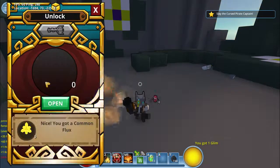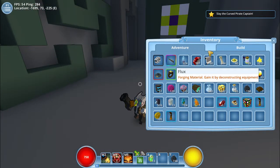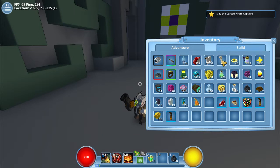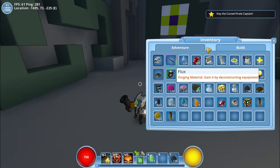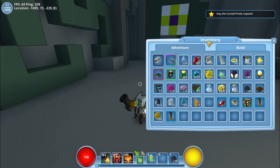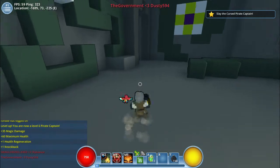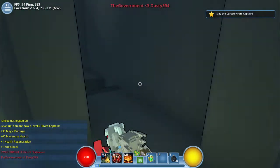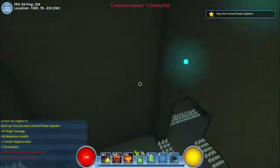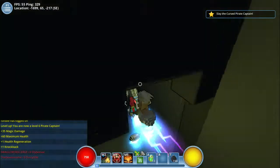Let's open that box - just some more flux. I've actually been collecting my flux and I've got quite a bunch now. In the right upper corner of my inventory you can see my flux. I've been gathering some and hopefully we'll be able to buy some stuff in the trade chat soon. That would be very, very awesome.